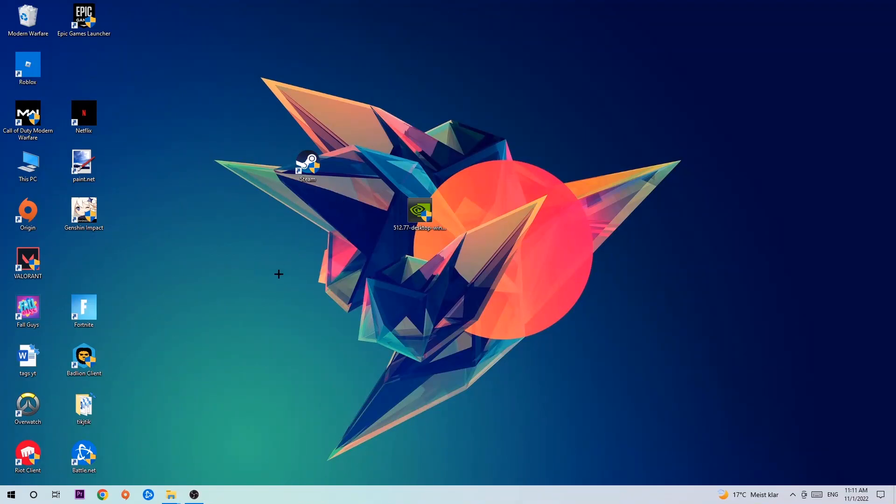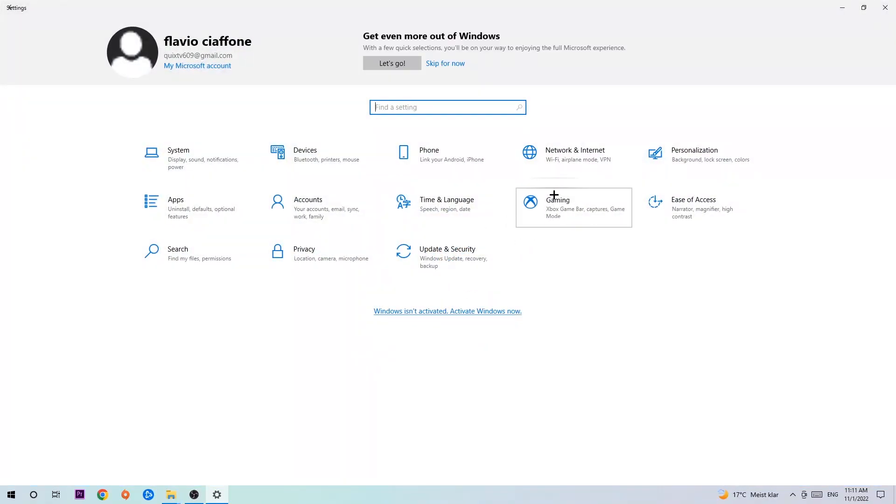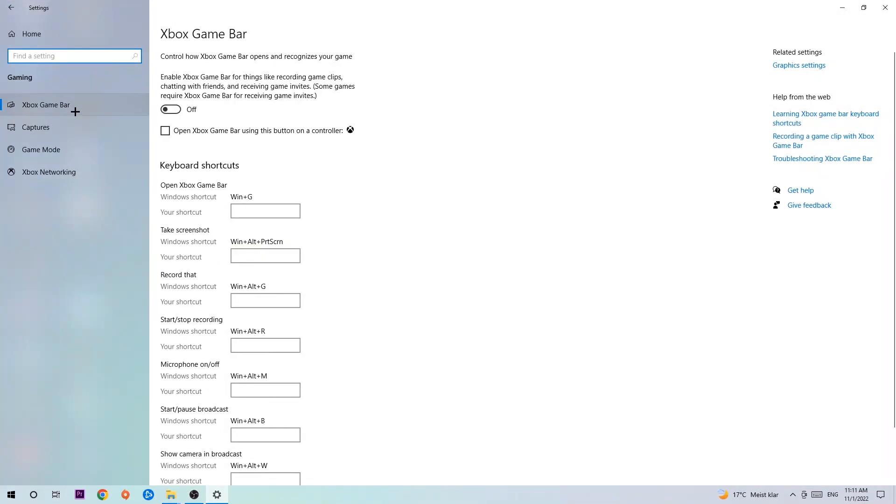Afterwards, navigate to the bottom left corner, click the Windows symbol, open up Settings, and hit Gaming. Stick around the Xbox Game Bar and turn this off, because the Xbox Game Bar doesn't really come with any benefit — it just impacts your performance really badly. Afterwards, hit Captures.